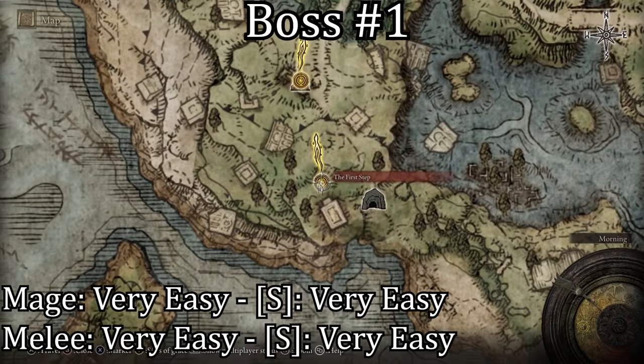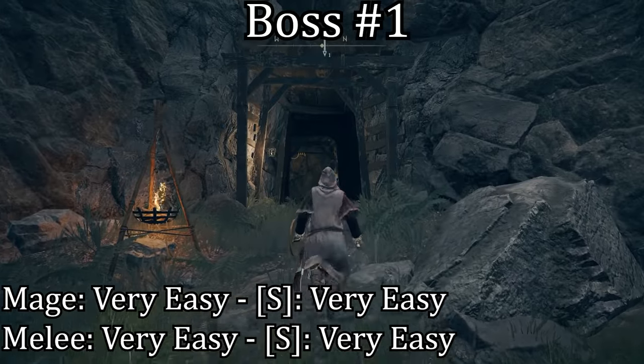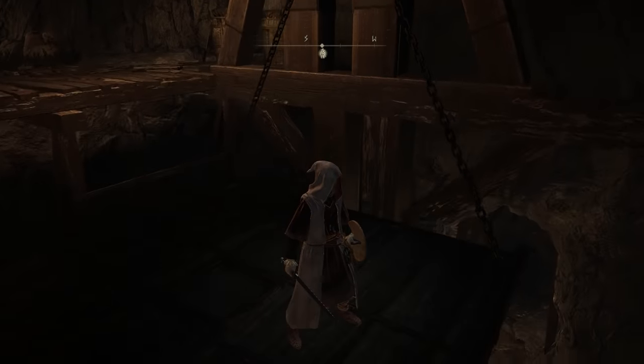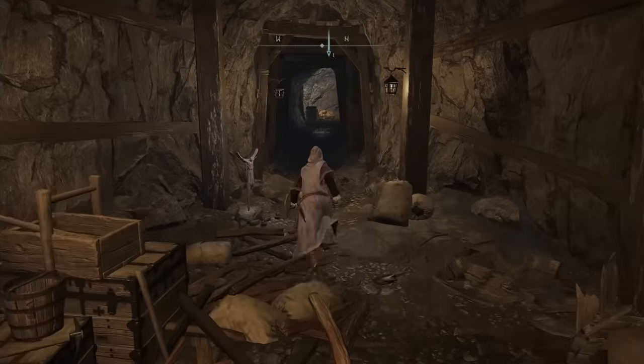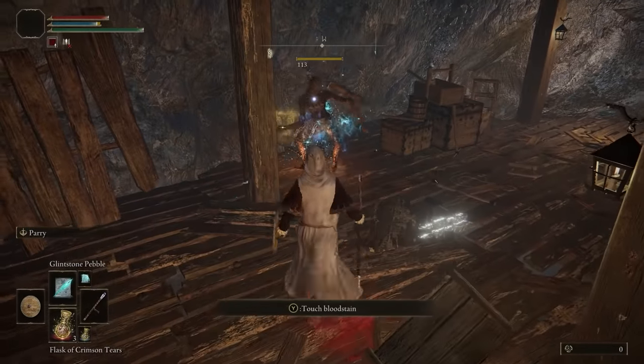The first boss I'd recommend fighting is the Stone Digger Troll located in the Limgrave Tunnels just north of the First Steps Grace. The reason why you want to go here first is because there are a lot of weapon upgrading materials here which will make the other boss fights a lot easier. The enemies in this cave are resistant to melee attacks but weak to magic, and just follow my path and you will reach the boss in no time.